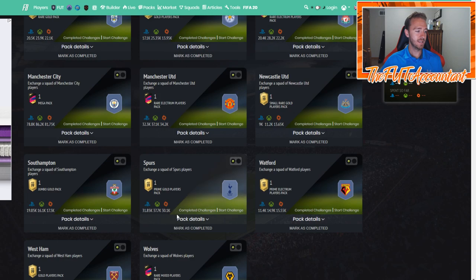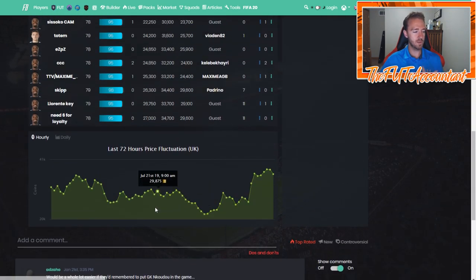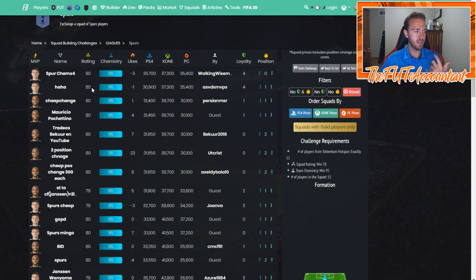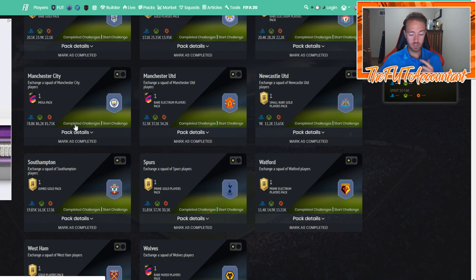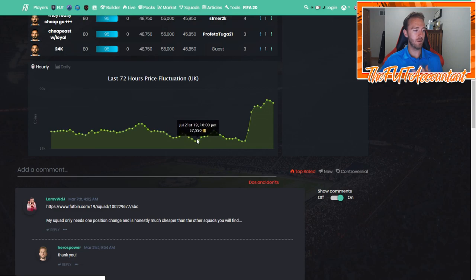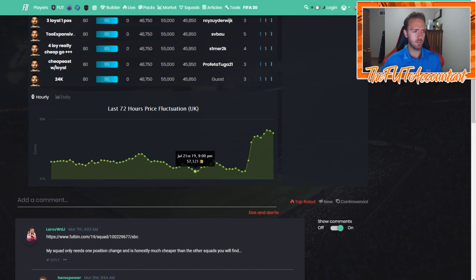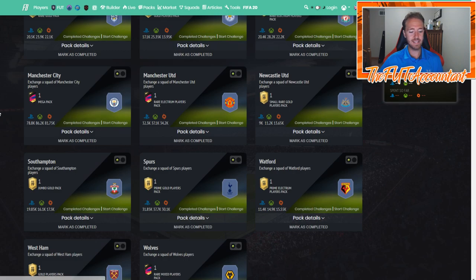I want to look at a few of these SBCs individually that went up a lot today. Even the Tottenham Hotspur SBC — look at it down at 21,000 coins; it's usually around 27–37k, so it's about 10k more. The one that really went crazy today is the Manchester City SBC, going from about 57k all the way up to 90,000 coins — basically sitting right now at 86,000 coins.